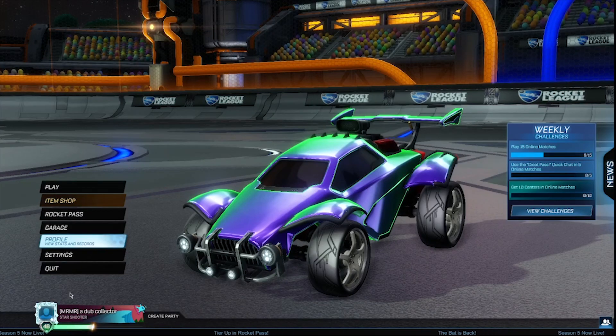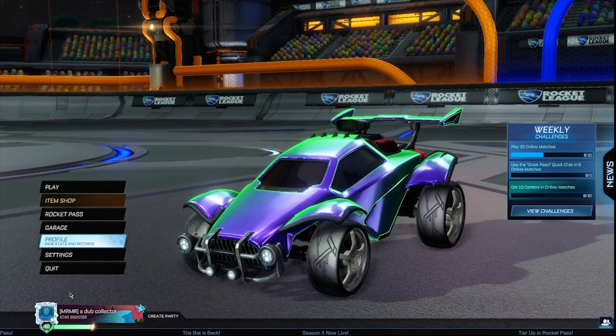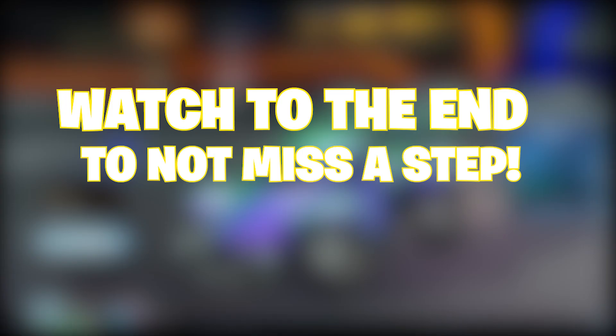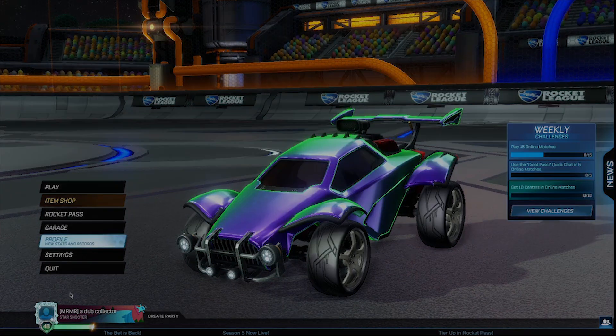What is up, it's your boy Mowgli back again with a brand new banger. Today we're taking a look at how you guys can get the new Batman bundle for completely free in Rocket League, doing absolutely no work at all — almost. It is super quick and super easy, this new file glitch. I recommend you guys stay to the very end to make sure you don't miss a single step, because if you do you'll have to do it all over again. Let's get right into this video.